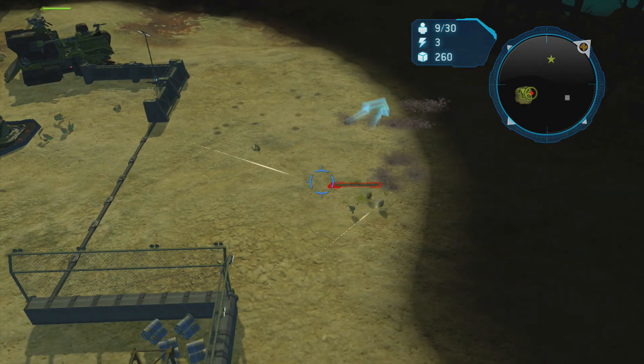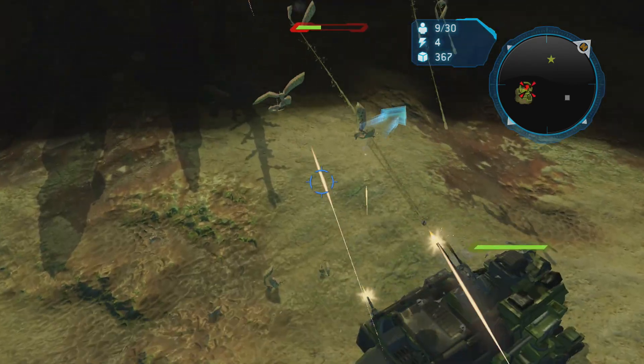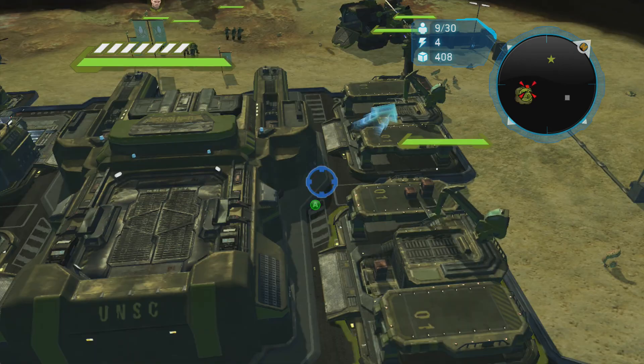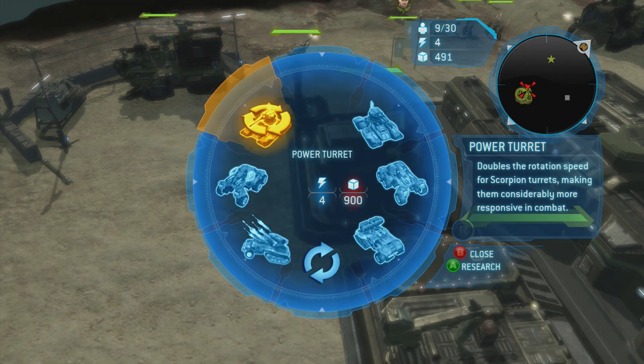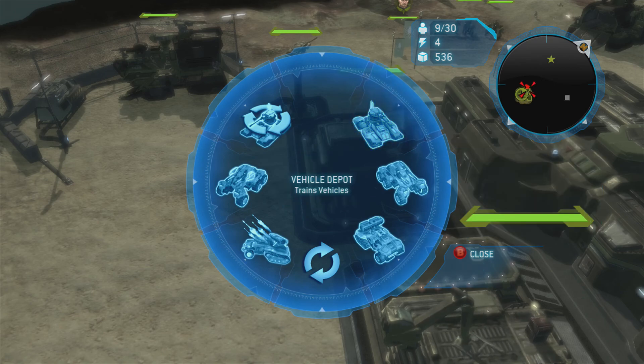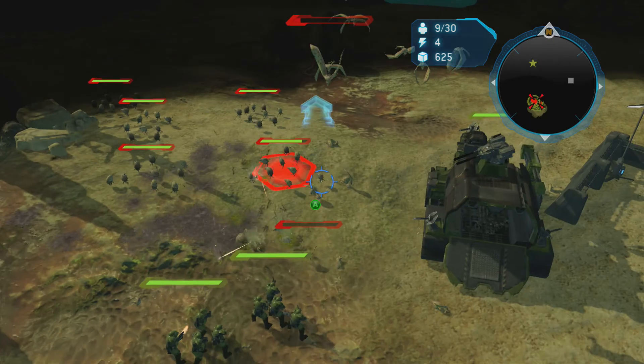Why are they just sending infection forms? That's not going to work. Reactor improved. Canister shell research. Now they're attacking in full force.